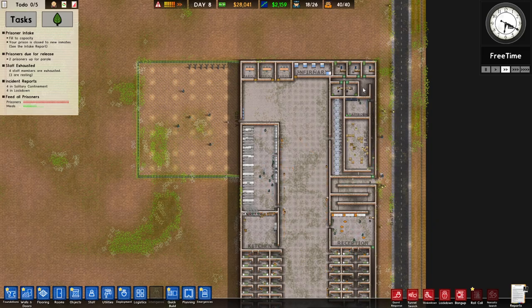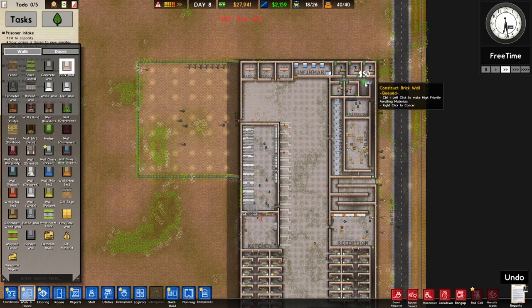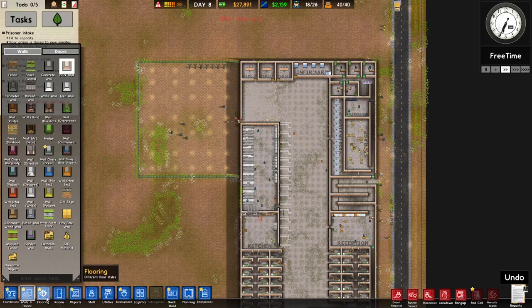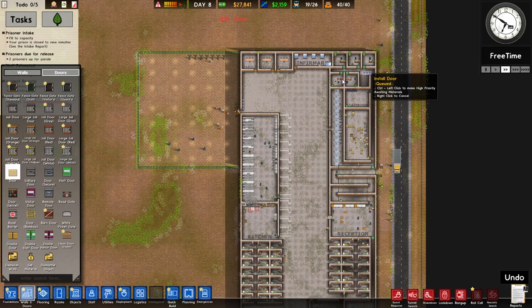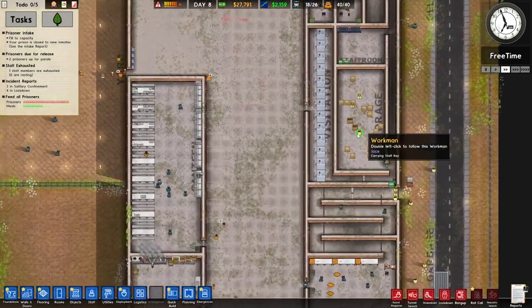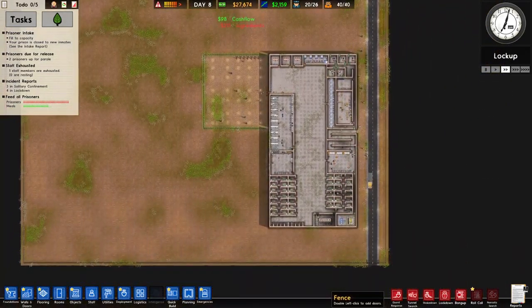I guess that area could be a cleaning cupboard right there, because it's not going to be used for anything else. But then when we get prison labour, we are going to want the prisoners to go there. You know what — stuff it, we'll make that the cleaning cupboard. We'll put a door on there and a door on there, because we've got a door in storage somewhere. That's now going to be the cleaning cupboard.